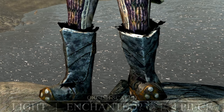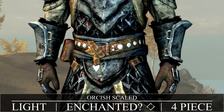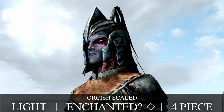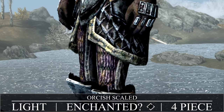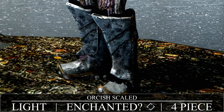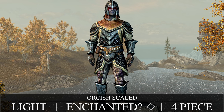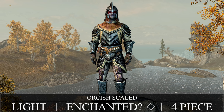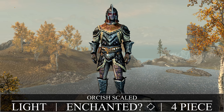Now we're moving into the alternative Orcish armors, starting with the Orcish Scale Armor — a four-piece light armor set. Orcish Smithing is all that's needed to craft a set of your own, requiring leather strips, Orichalcum ingots, and Corundum instead of iron ingots. Now let's go over the quest.